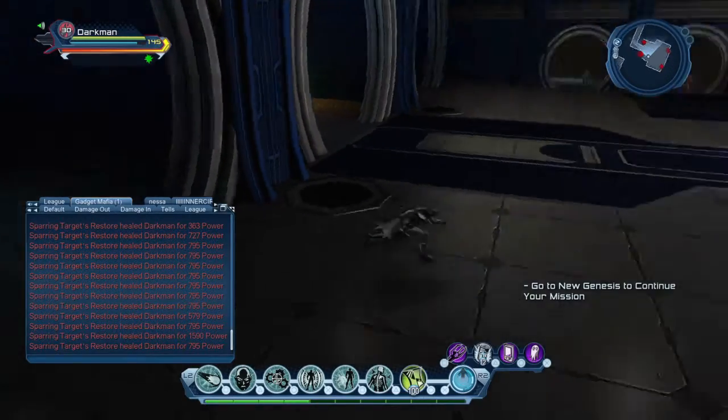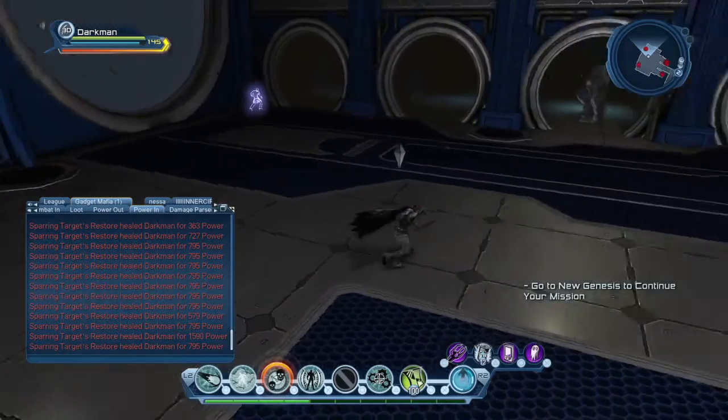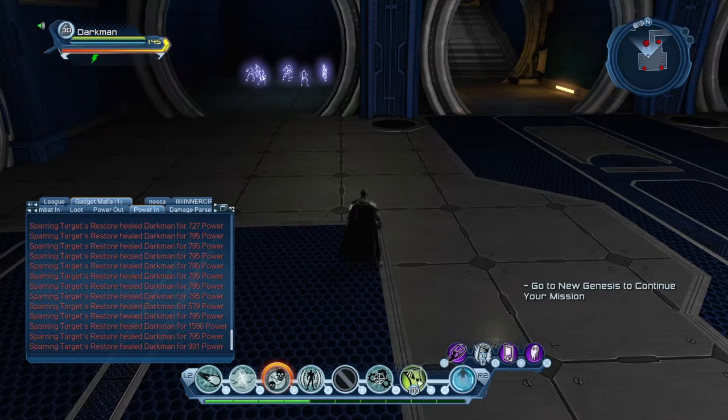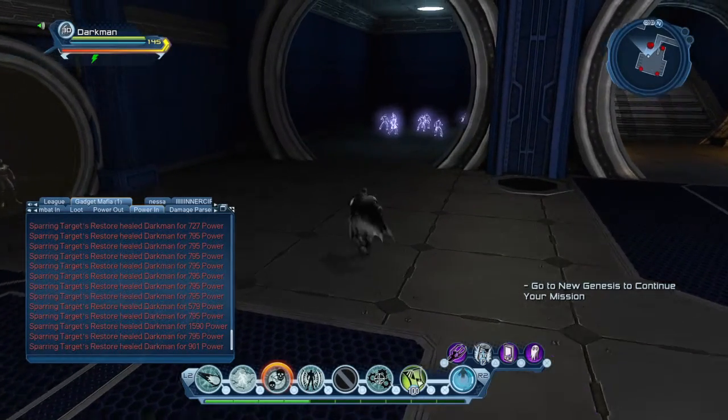In controller stance, Sticky Bomb is one of two powers that activates Power Over Time. The green lightning bolt under your name tag indicates that Power Over Time is active.